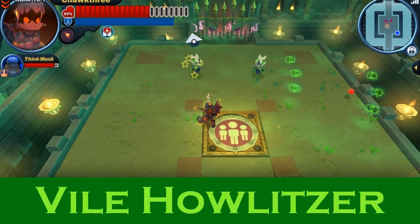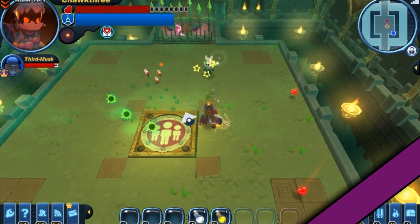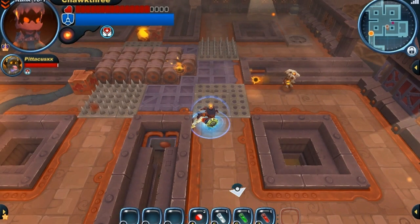Now let's take a look at the vile Howlitzer. The thing about these vile Howlitzers is they are actually tier two — as you can see they're firing only three bullets. A vile Howlitzer's bullets deal shadow damage, and they can also poison your character. The thing about these guys is their skull missile also follows you quite a bit more loosely than their tier three versions.